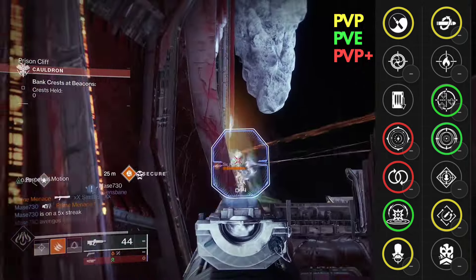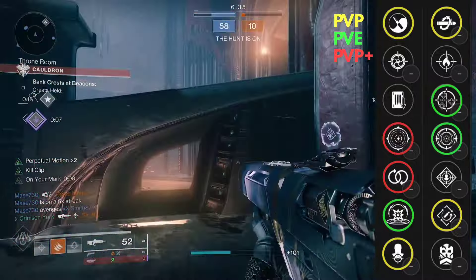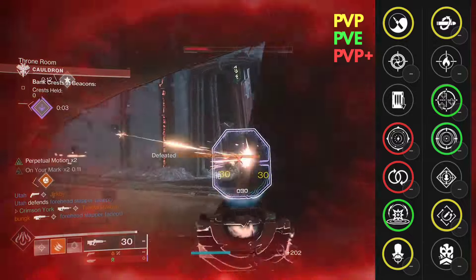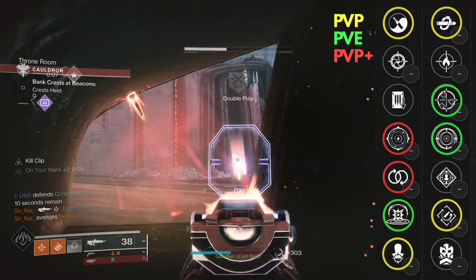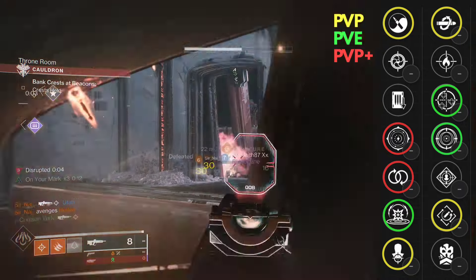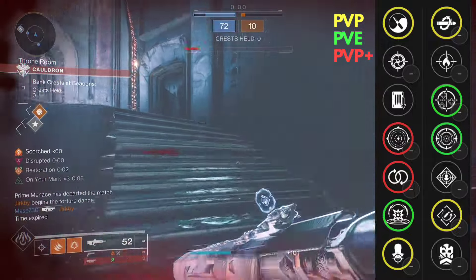Depending on how you play will determine what you want. If you want something stability-focused, go Zen Moment Rapid Hit or Headseeker Rapid Hit. If you want something for slaying out, go Headseeker Kill Clip or Zen Moment Kill Clip. Perpetual Motion and Keep Away are fantastic options too — they're just not quite as strong as the others in my opinion.